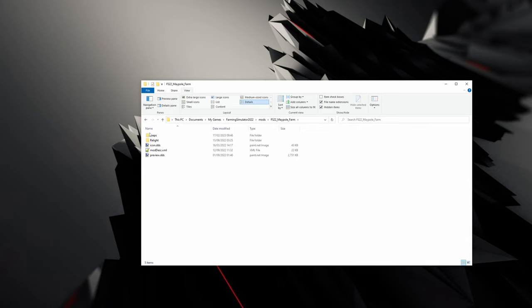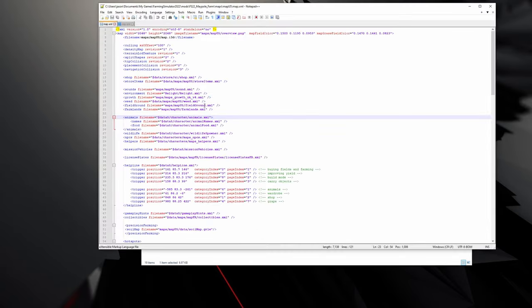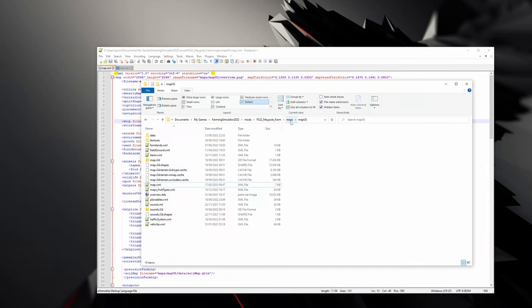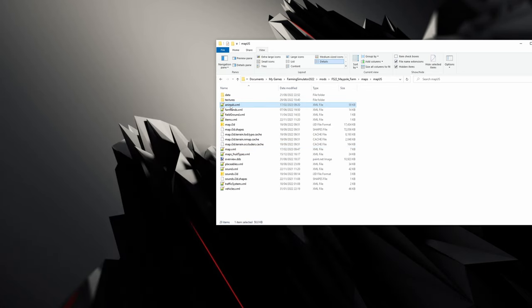Go into the extracted map folder and check if there's an animals.xml. The easiest way is to find the map.xml file, open it, and look for the animals section. Here we can see it's referencing $data/s, meaning it's using the base game one, so we need to create our own. Download the animals.xml from the Discord and copy it into the appropriate folder within your mod. If this step is beyond your capabilities, this video may not be for you — you need to know how to copy and paste files.